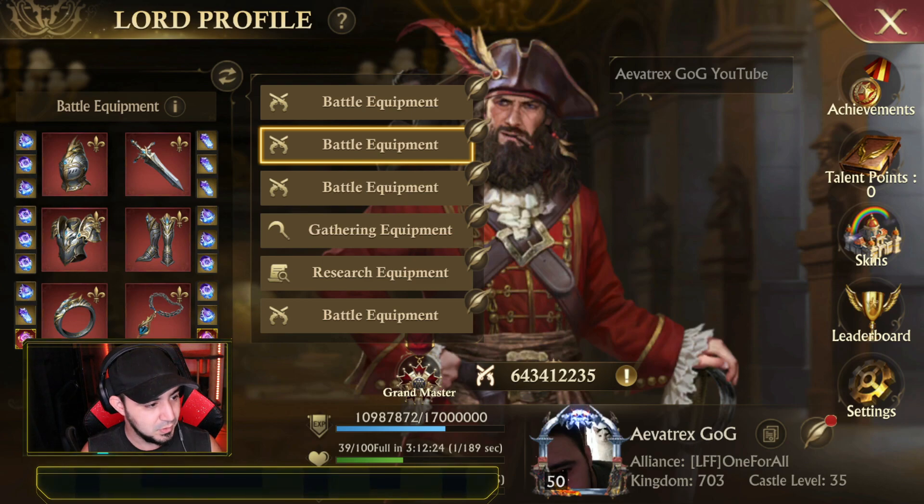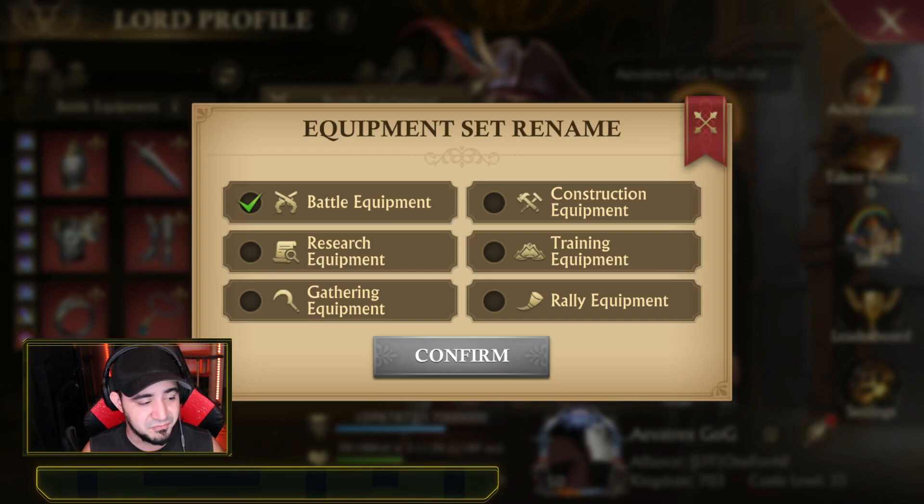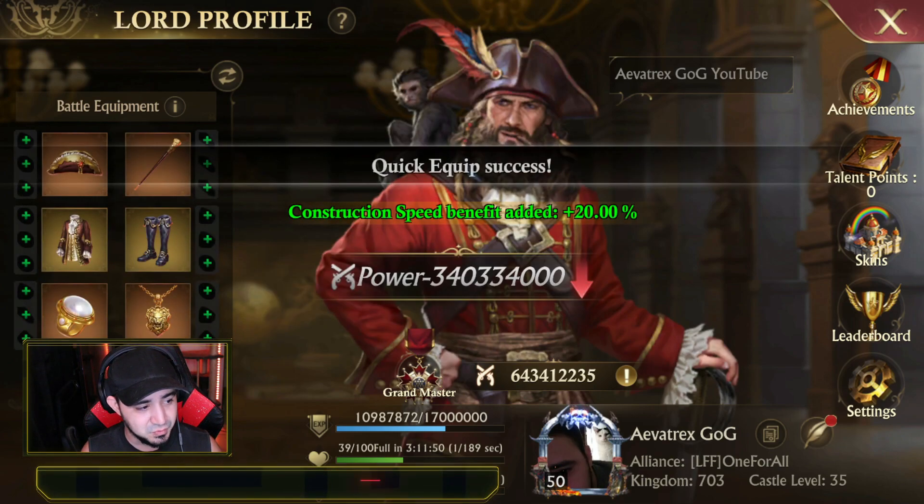The second one is my battle equipment. If you go over to this little pen — or feather, I guess it's one of the two — it says 'equipment set rename.' Now this is cool and all, but I really wish they would give us the option of actually renaming it ourselves. But I guess 'battle equipment' for this one would actually make the most sense, so we'll leave it there.